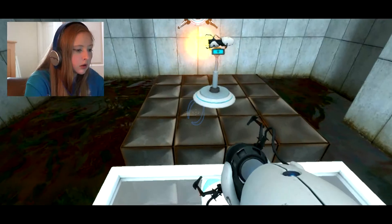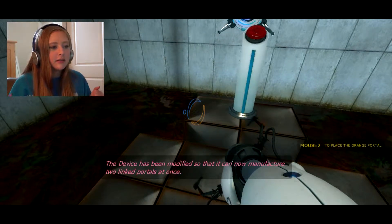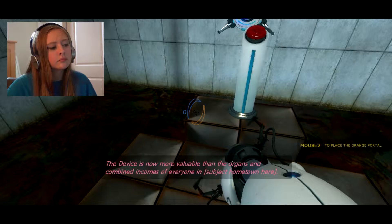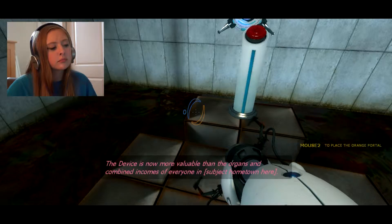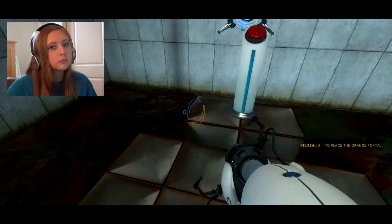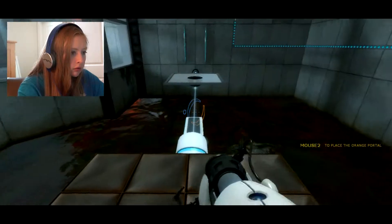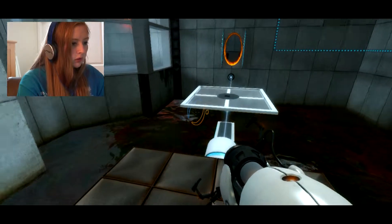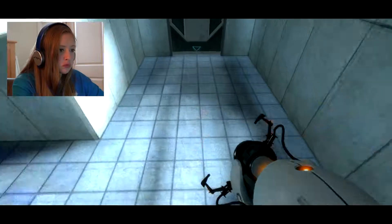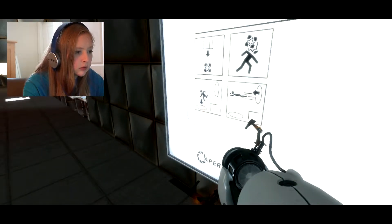Oh, so I get the other portal for the portal gun now, right? The device has been modified so that it can now manufacture two linked portals at once. As part of an optional test protocol, we are pleased to present an amusing fact: the device is now more valuable than the organs and combined incomes of everyone in — yeah. Okay, great. How could this thing go any slower? And jump. Awesome. Now what? Oh great, more gravity stuff.